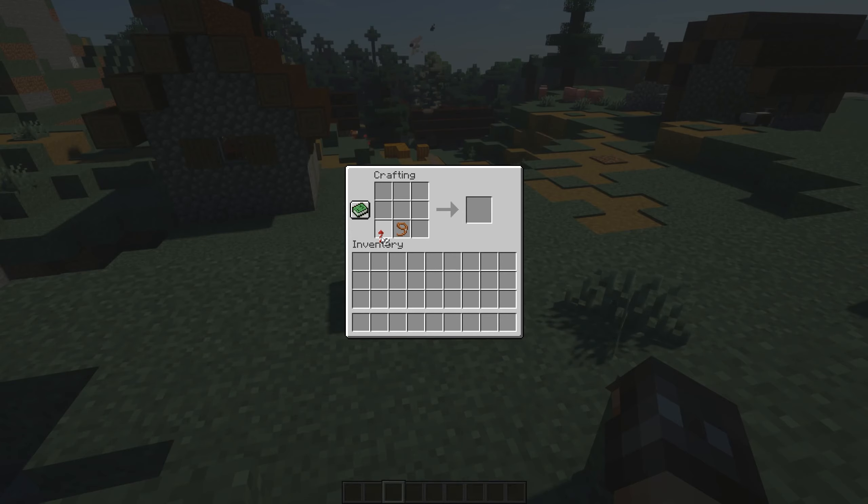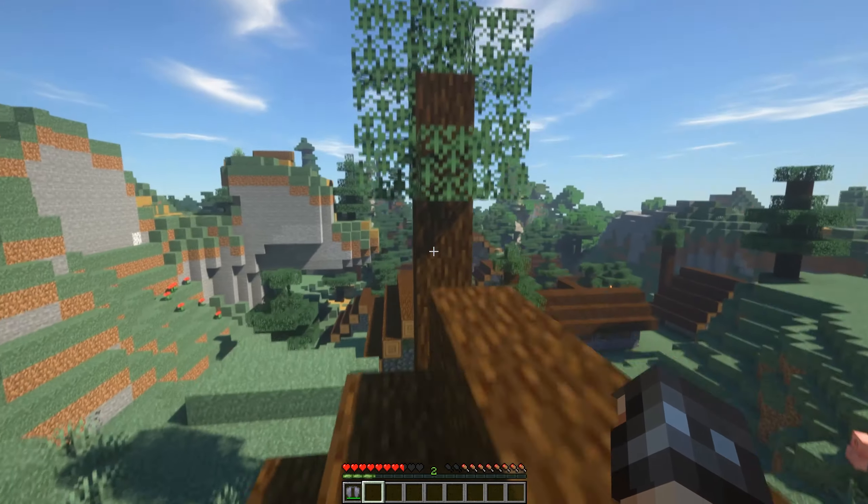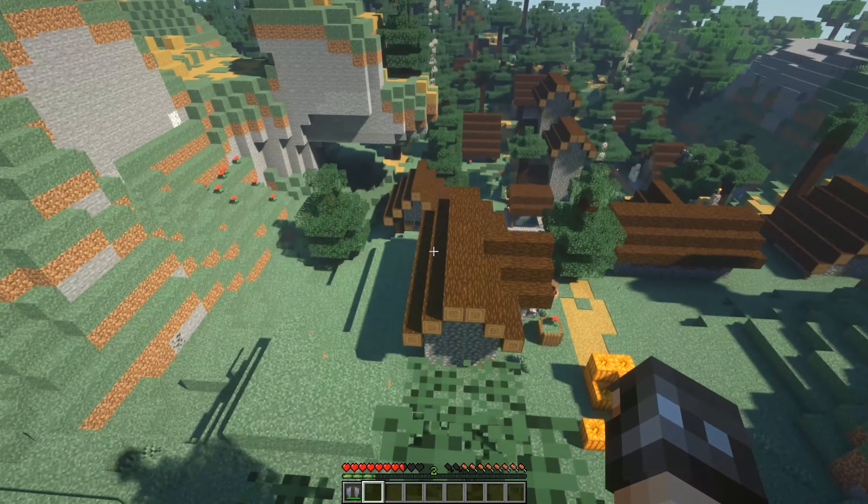Boost Boots are a pair of boots which allow you to get a higher jump height. They can be crafted with 2 Fireworks and a Leash, and when used, allow you to jump 3 blocks high.